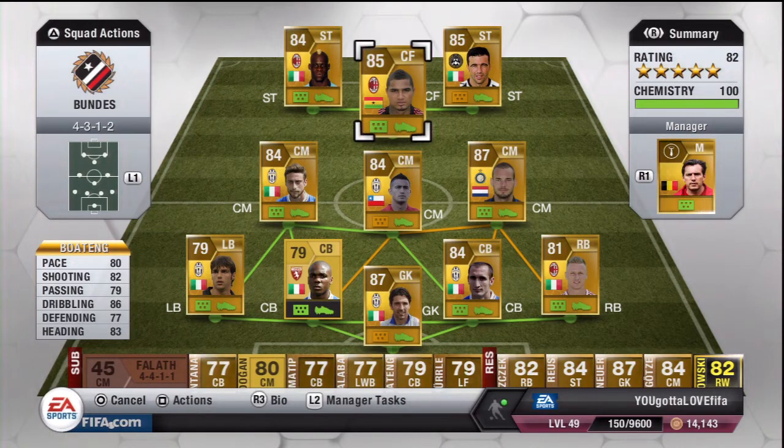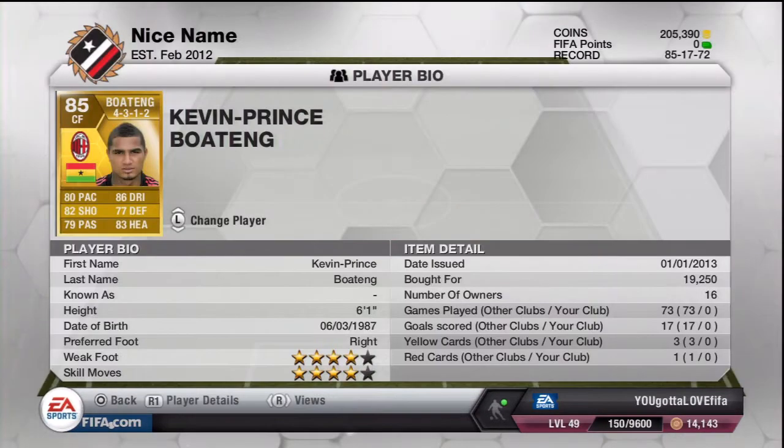Boateng has 82 shooting and 86 dribbling — he's amazing, he's out of this world. 4 star skills, 4 star weak foot, and he's 6 foot 1, only 20,000 coins. He's just unreal.